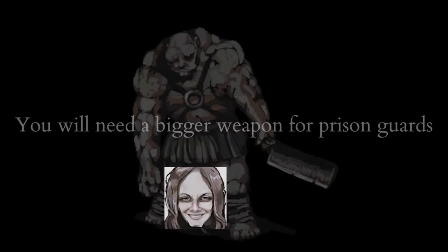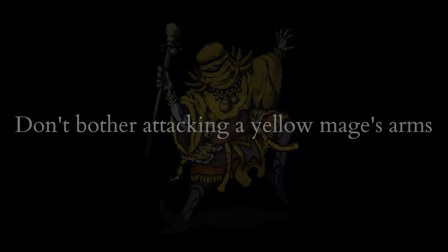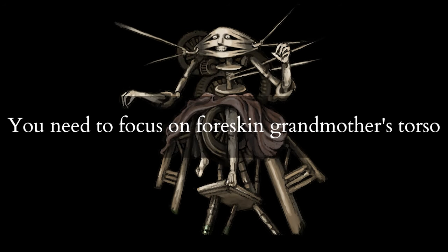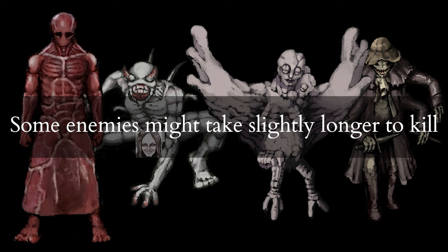To recap, the only real changes are: you need a bigger weapon for prison guards, such as Ragenvald's starting axe or Ars' starting spear. The old knight is now actually dangerous. You don't need to bother attacking a yellow mage's arm. You need to focus on Horskin Grandmother's torso. The black witch requires Leg Sweep, Marksmanship, or very high damage. And some enemies might take slightly longer to kill.